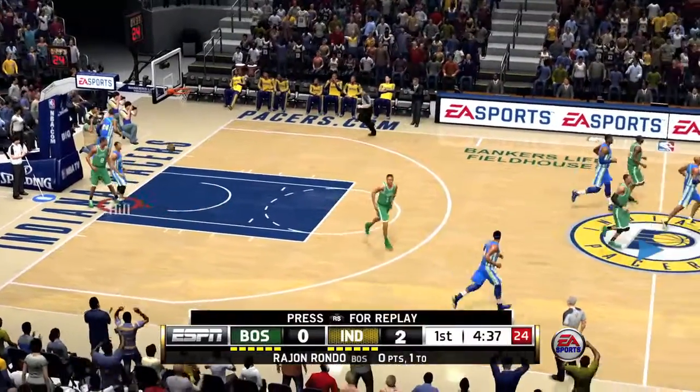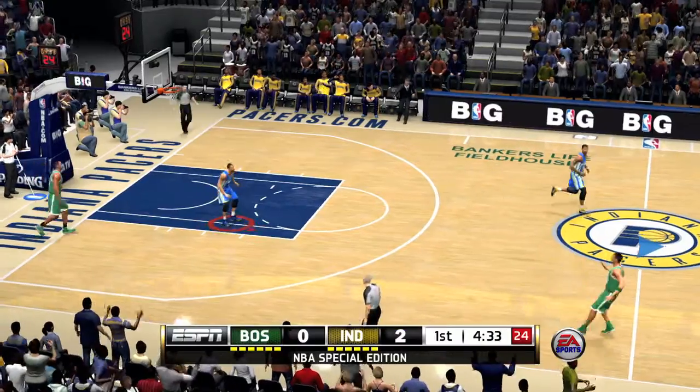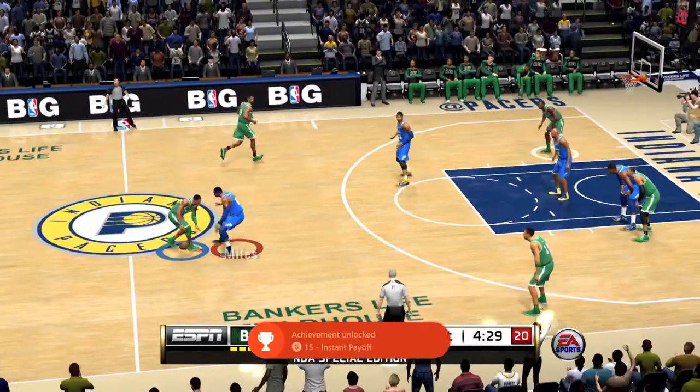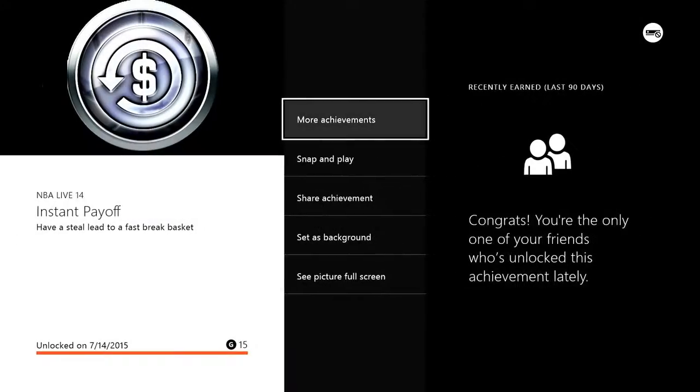Then just run to the basket, and you can either shoot it or dunk it with the X button, and you should be on your way to the achievement. Super-duper easy with two controllers — this makes it a piece of cake. There it is. It's going to be for a 15 Gamerscore, and that's all there is to it.